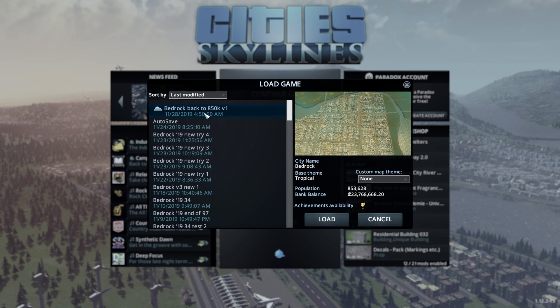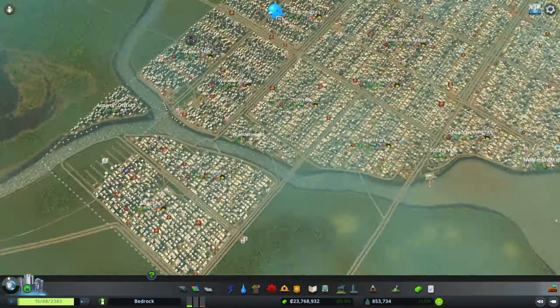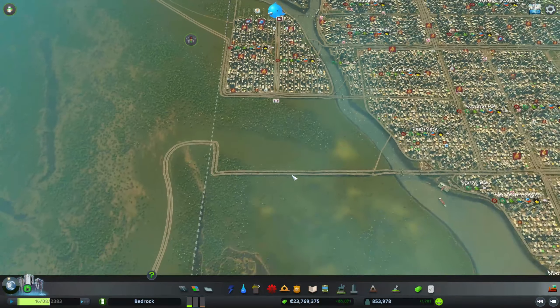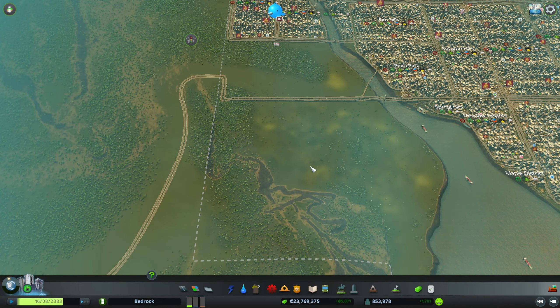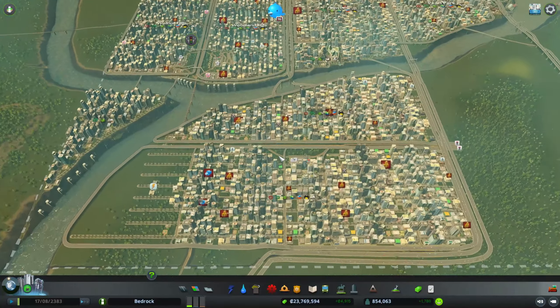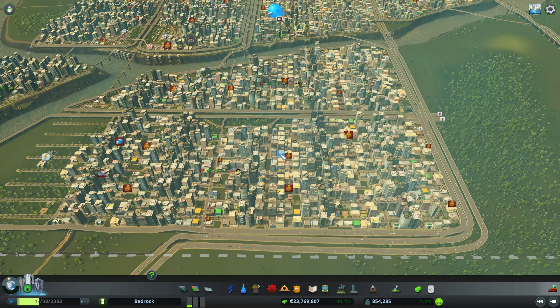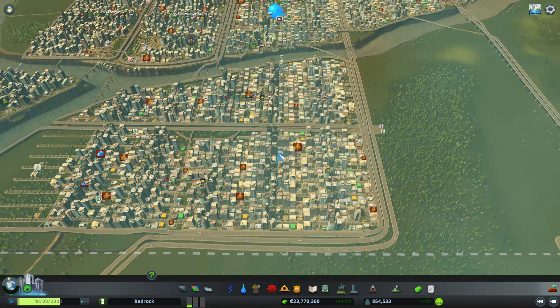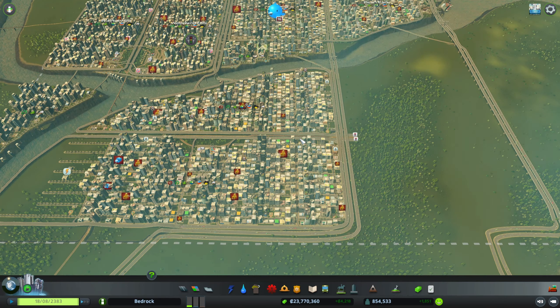This forces me to go back to 850,000 population, before I first used the more vehicles mod. That save at 853,000 population had me expanding all across the river to new districts, but I've lost all those districts by going back this far. The important thing is I can continue playing because I saved the file without the more vehicles mod — if I hadn't done that, you cannot disable the mod, it blocks all old saves if you try to load them with it.